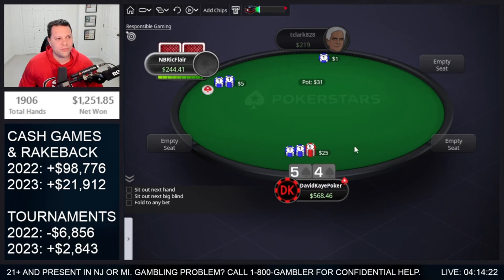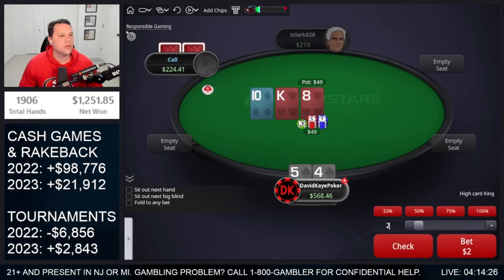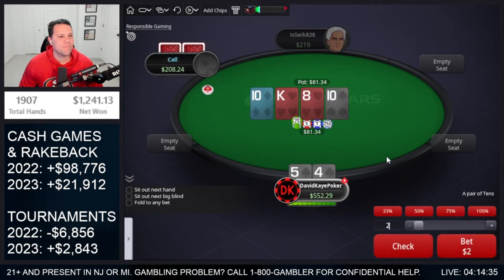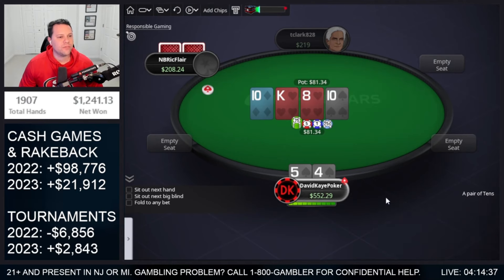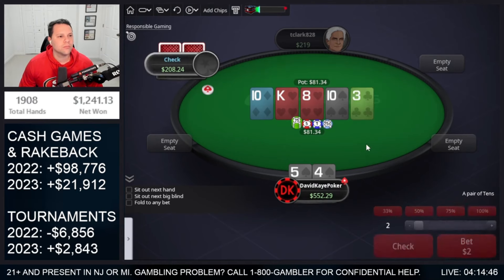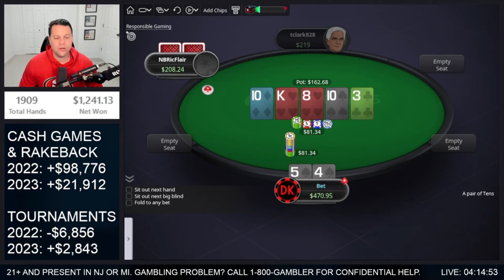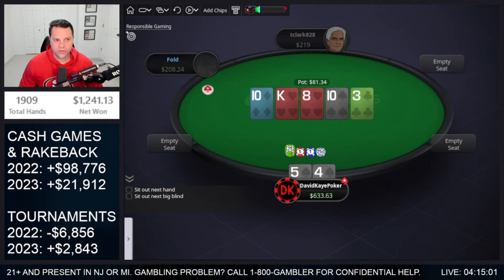So we have a button open, 3-bet with 5-4 suited out of the big blind — some flatting, some 3-betting. See the call. Bet small on the flop: king-10-8. See the call. Checking the turn. Then I'm going to go big bet on the river — rep like I have ace-king, maybe king-queen. Bluff the river. See the fold — nice, get it through.